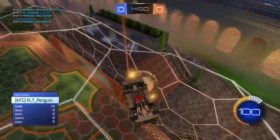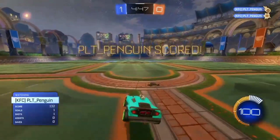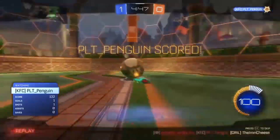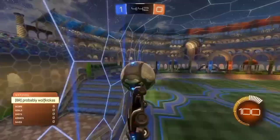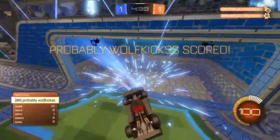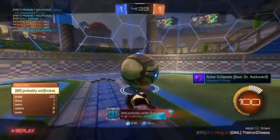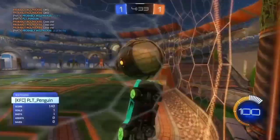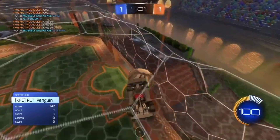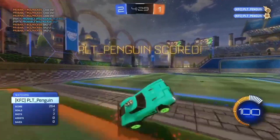First up is Penguin and we do have a camera bug — it will fix after the goal though. The first setup did not look bad although I don't think it was too fast. Wolf Kicks is up now, going for the reset Ground Pinch — did look like a good setup. Unfortunately I think he did not get the pinch there. Both of these guys I'm pretty sure got 200 in their matches so this will be a pretty even matchup.